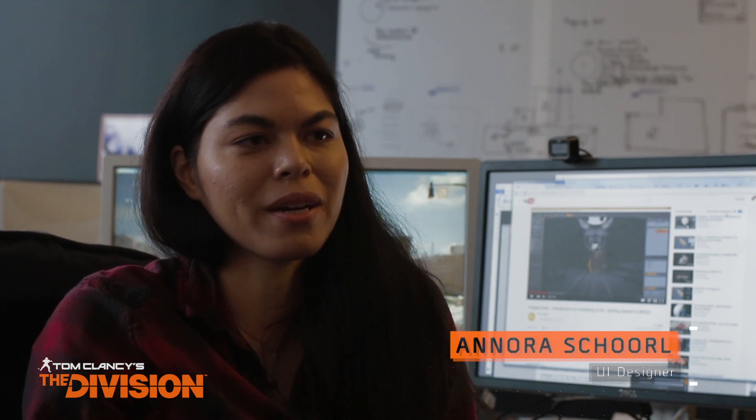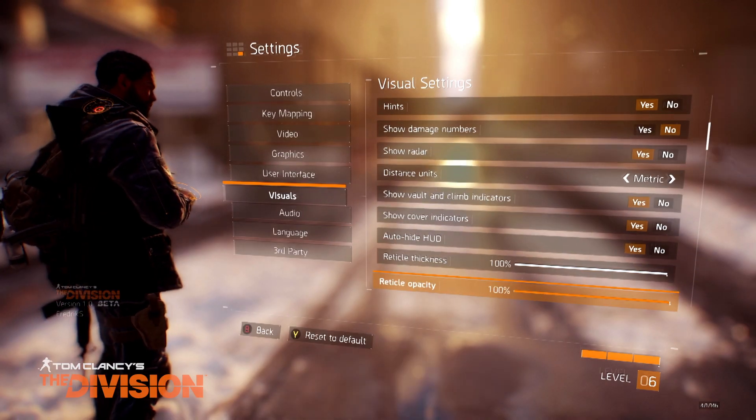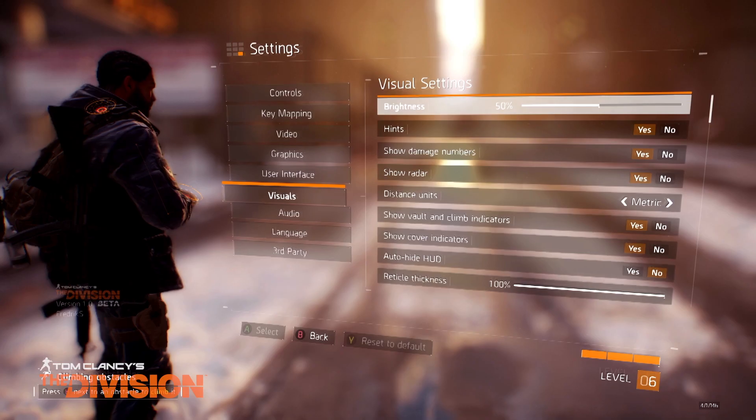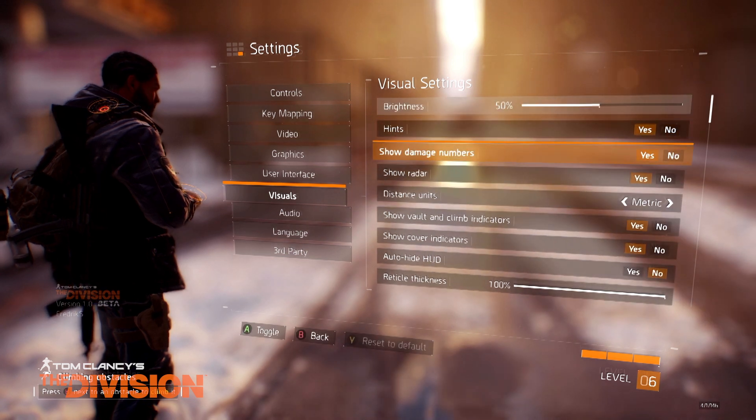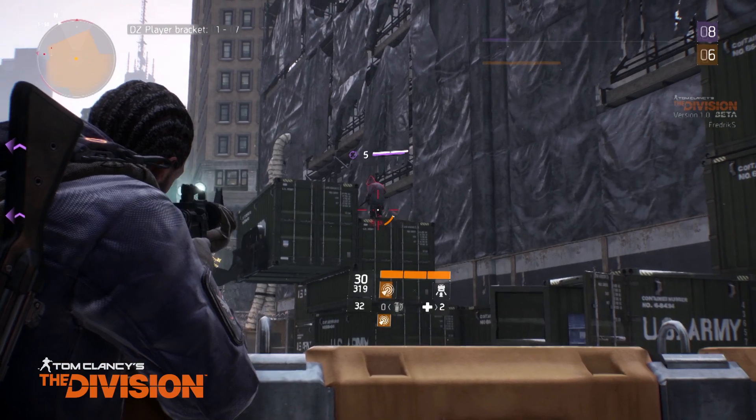After playing the game for a while and starting to understand how the HUD elements work, you can auto-hide the HUD so that it disappears when you're outside of combat. Another thing you can do is turn off the damage numbers so that you're not distracted by how much damage your bullets do every time.